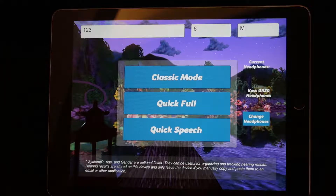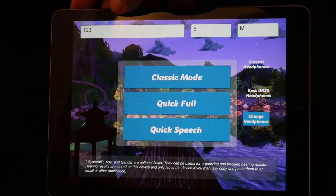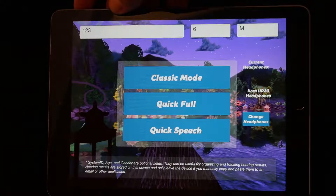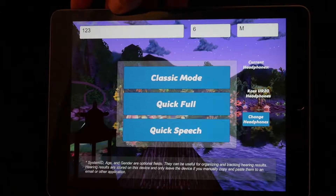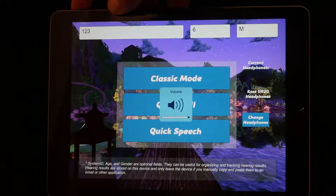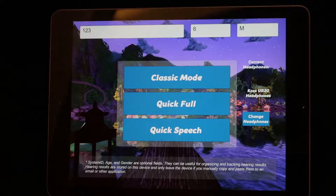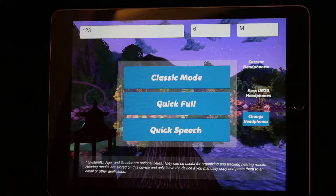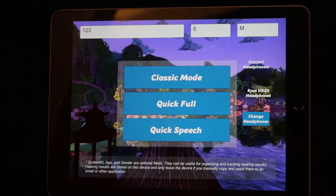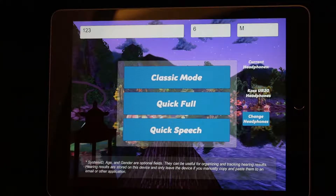There's one final important detail before we begin the game, and that is to make sure that the device volume is set to maximum. This is how we calibrated the headphones, and it's important that it matches what we had when we calibrated. Using the buttons on the side of the tablet, make sure the volume is set to full. All tablets typically have two buttons on their side to adjust the volume.